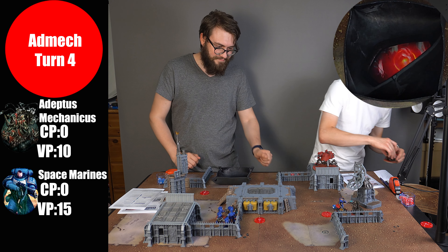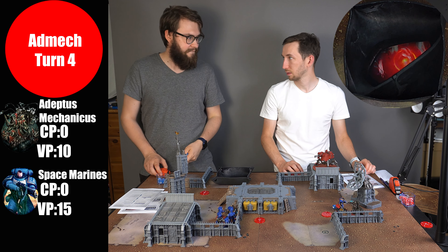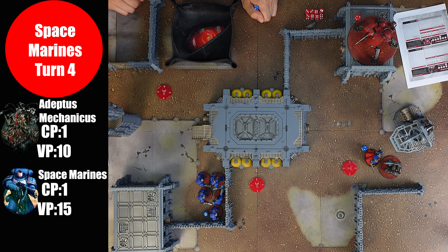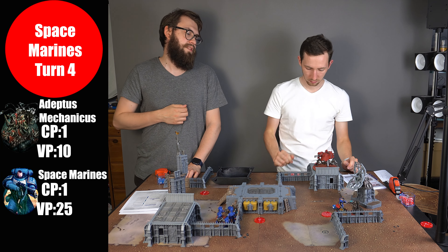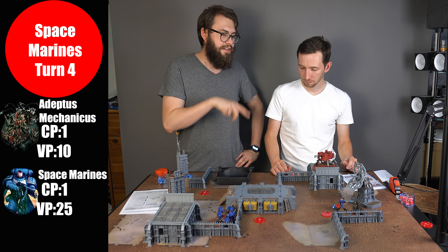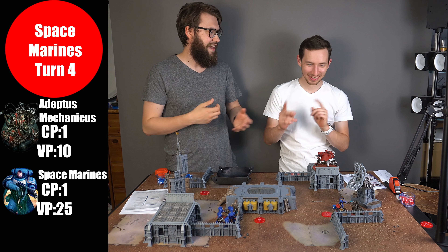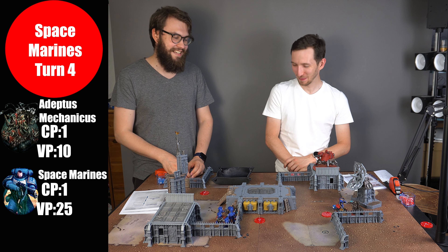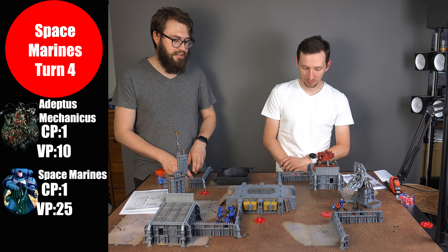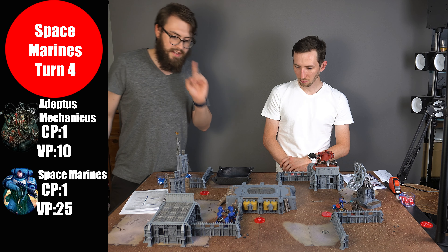Captain hits with six attacks — one lethal hit scored. AP minus two so five-up invulnerable save — saved after re-rolling. Not enough damage. Peter still doesn't control the contested objective — his Cataphrons have OC 2 against Captain's OC 1. Moving into Space Marines turn four — Peter controls one objective which is more than me — I have zero objectives and problems with Shock Tactics since neither player controls the objective at turn start.